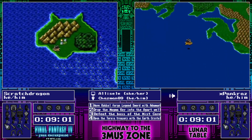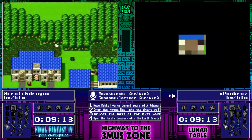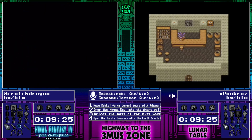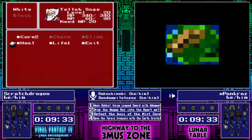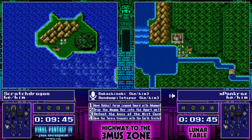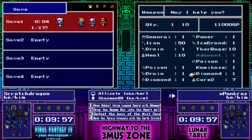Pancraz might want to go and do some shopping first to see if he can find mute arrows — or even just doing Ordeals first to get the Wall spell on Tella to make the Ashura a little bit less of a slog. Agreed, just anything to go and help out this fight. When Scratch Dragon's going around doing some extra shopping, both of our runners coming from different ways end up in Silvera. Scratch Dragon is buying a Poison Claw for Yang.